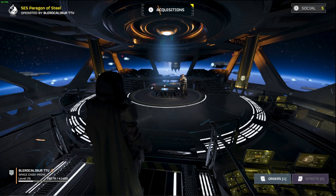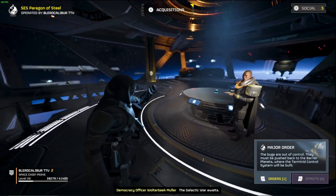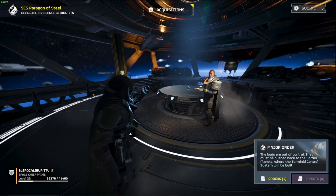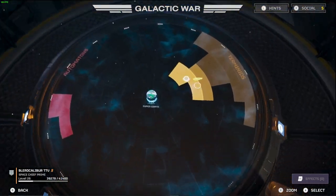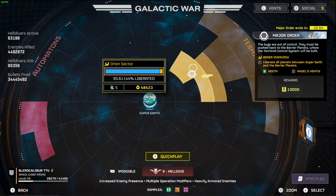If we hit left trigger we'll see that the major order is currently the standard one for the entire week - the bugs are out of control, they must be pushed back to the barrier planets where the terminate control systems will be built. If you open up the galactic war, you'll see the major order is to reclaim planet Heath, which we've already completed, and to recapture planet Angels Venture - that will give us a reward of 10,000 resources.